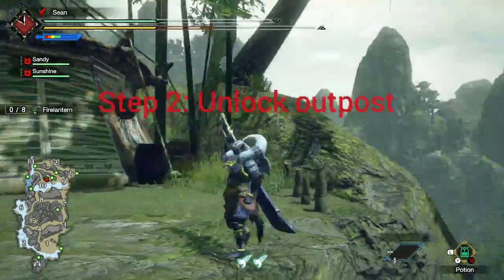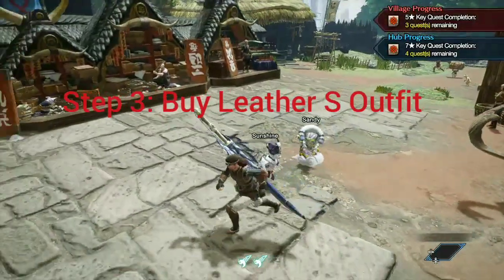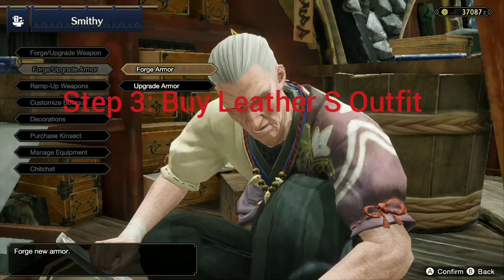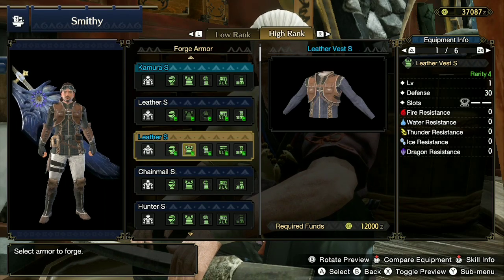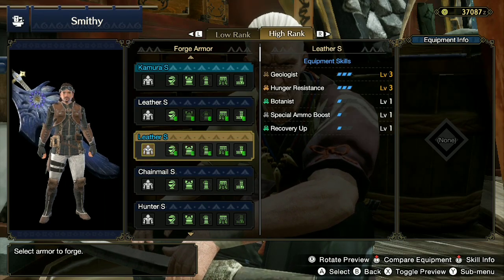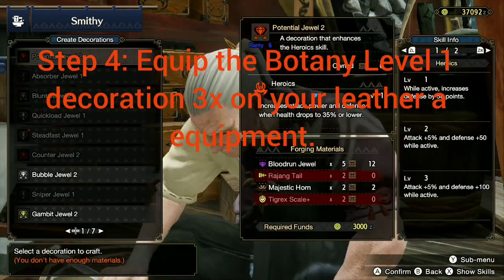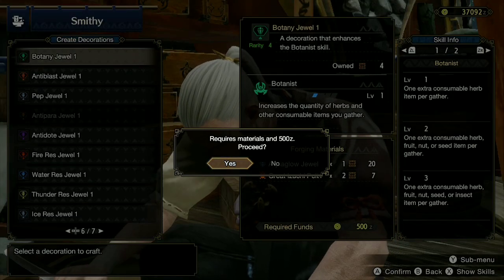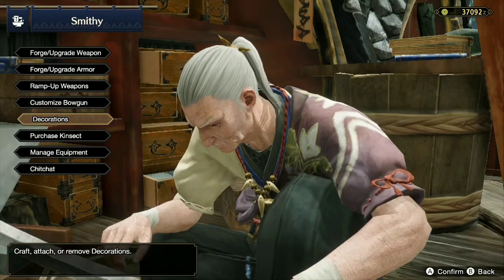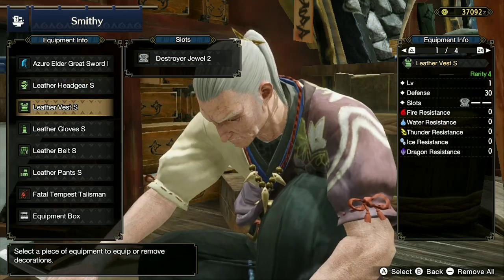Step 2: unlock the Outpost in the Shrine Ruins, Sub Camp 1. Step 3: buy the Leather S Outfit. Step 4: equip Botany Level 1 Decoration 3 times on your Leather Armor Equipment. This will allow you to collect more Fire Lantern Berries and complete missions faster.